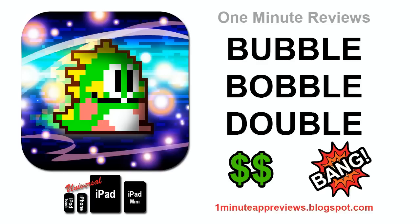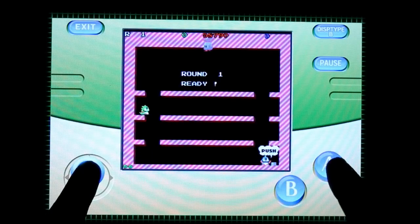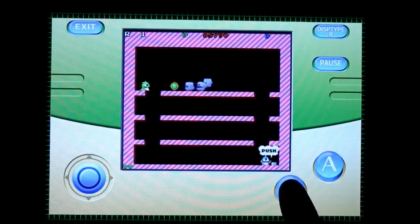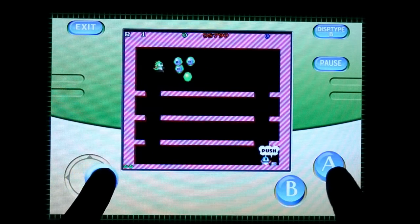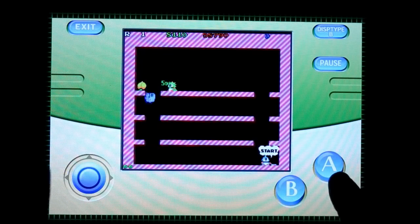One Minute Reviews presents Bubble Bobble Double by Taito. Bubble Bobble Double is two games in one. Classic Mode recreates the original arcade game and is delightfully nostalgic for anyone who played it there or at home on Nintendo. The graphics, sound, and gameplay are faithful to their 8-bit origins.